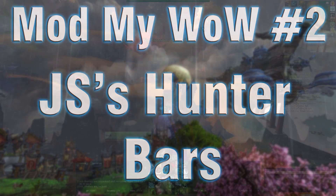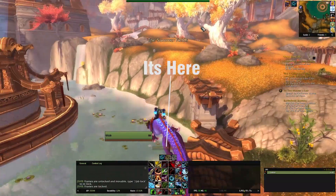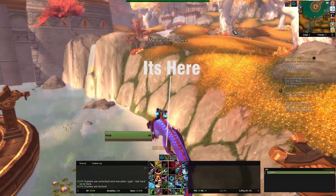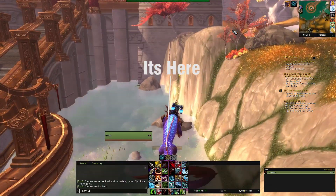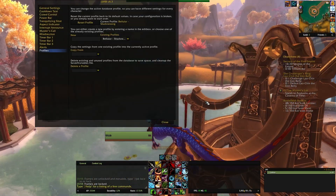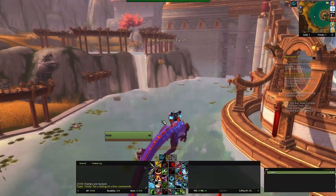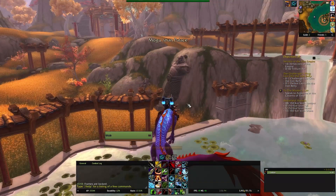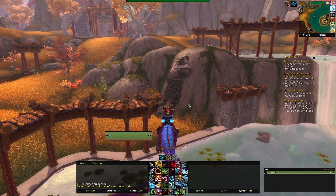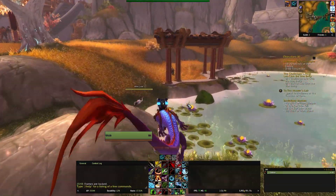Hello and welcome back to another mod video. This time it's going to be one for the hunters. We're going to be looking at a very cool mod called JS Hunter Bar. You can access stuff by typing in slash JSHB. So what does this mod do? Well, it tracks your abilities, it tracks your focus, and it gives you rotation suggestions. It's very useful for tracking when spells are off cooldown.